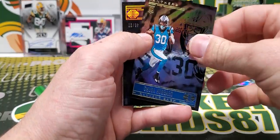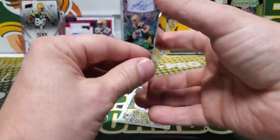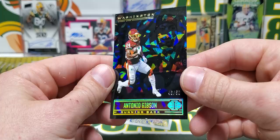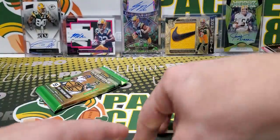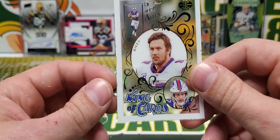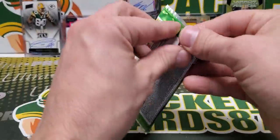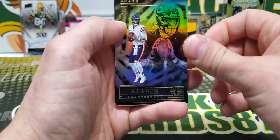Chuba out of 50 — oh, these are so cool, the parallels are awesome. Antonio Gibson, Mr. Thousand Yard Rusher. Look at that — it's so good. Josh Allen, King of Cards. These ones start kind of chipping on the back side, the clear ones — you can see the white chipping come out of the packs. I bet you those would be a tough grade if you got a color parallel.